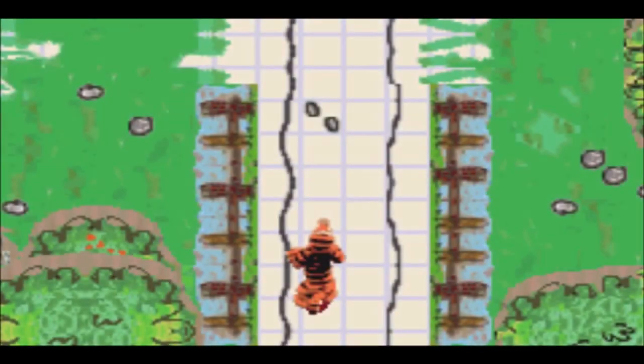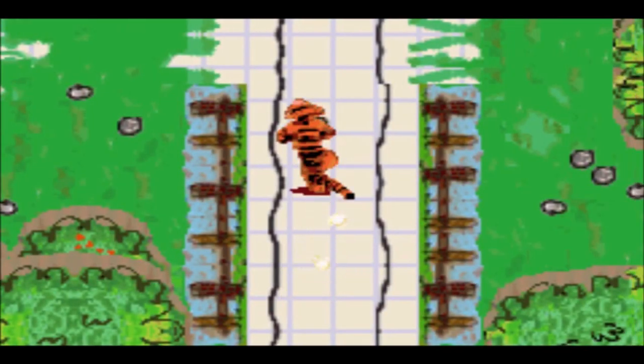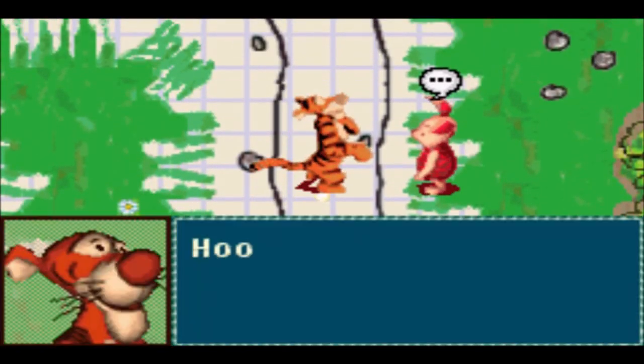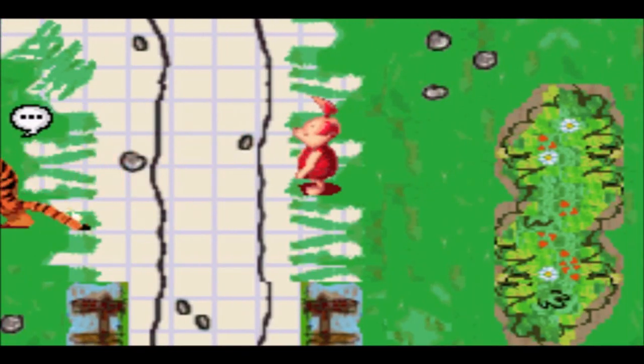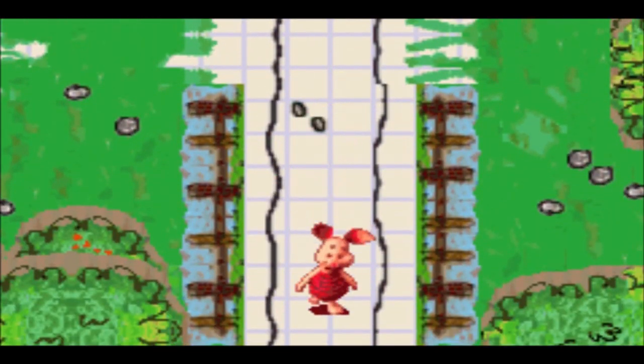Let's activate this little mushroom thing right here to activate the fence, so we can take control of Piglet once again, and hopefully take on some more basic Heffalumps and find some more cookies in the next area.